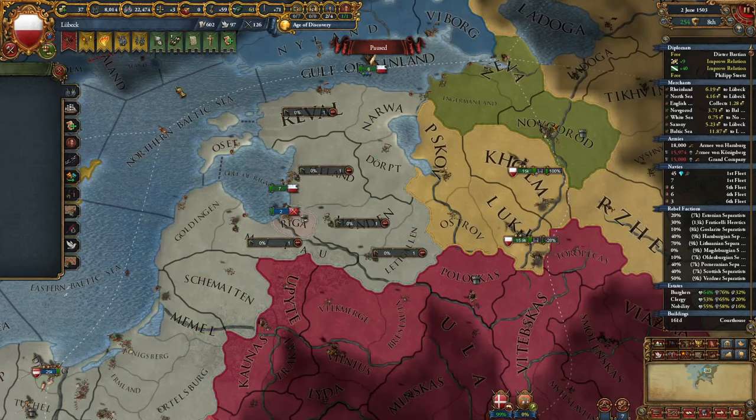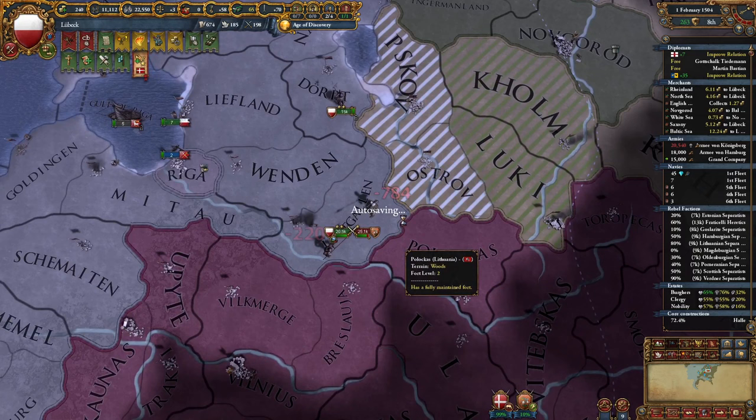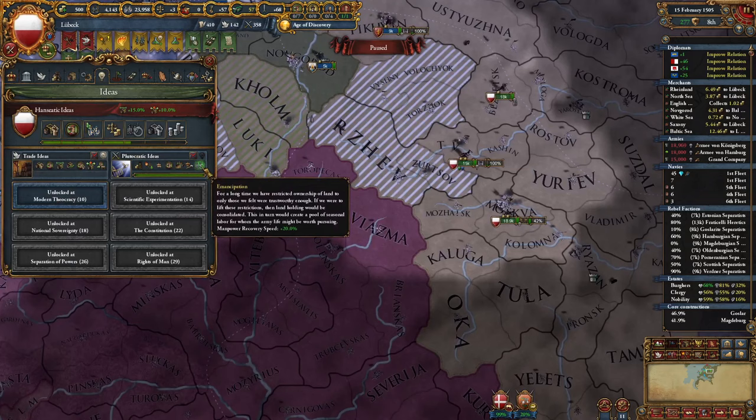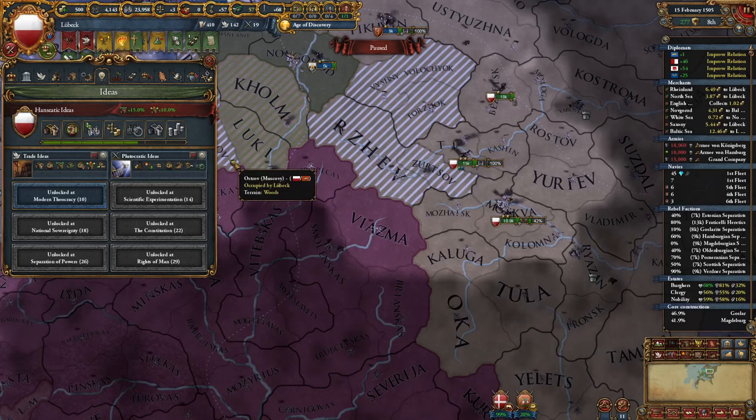Muscovy tried to siege Riga — just 200 days to siege it, they shouldn't have come here. Totally destroyed. Let's start sieging Moscow. Our ruler is 34 with amazing traits — I definitely want to keep him. Last Plutocratic idea gives plus 20% manpower recovery speed and we also gain provincial trade modifier at 25%, plus burgers loyalty. Very nice — and we get a policy.